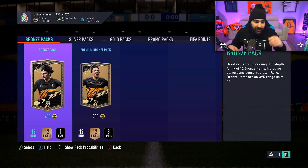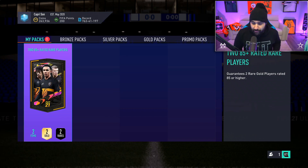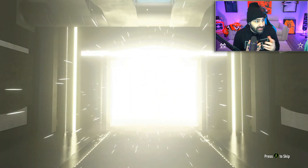Sergio Busquets and Donnarumma - that's an L pack bro. The player picks were sick, that was an L pack. I didn't like that - that's a fat L man. I think I'm gonna jump on the RTG and make that 85 plus rated pack. Let's get it popping. Come on baby - okay, it's a walkout. That's good.